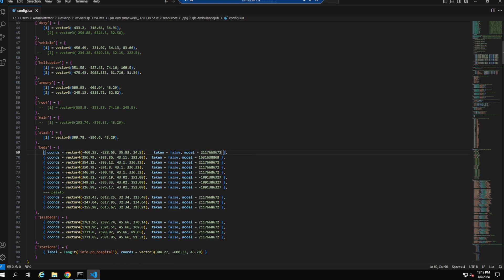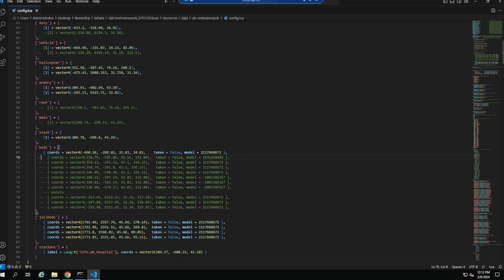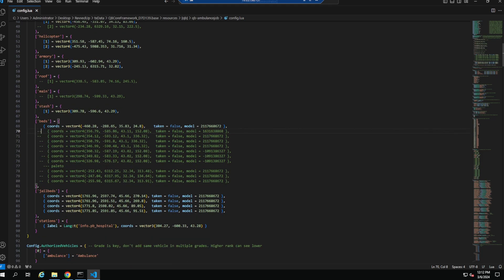So the bed location and model hash are set — just repeat this for every bed you want to set up. If you have multiple locations, you can split them up; for example, label one section 'Paleto' with its beds underneath. If you're not going to use all the beds and only want two or three, just put dashes next to the others to comment them out. The jail beds section is for your prison — if you have beds in your jail or prison script, set those up the same way.